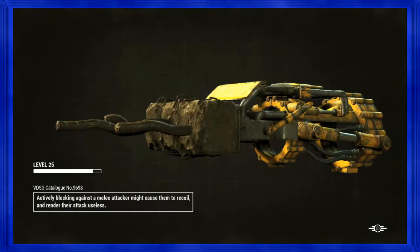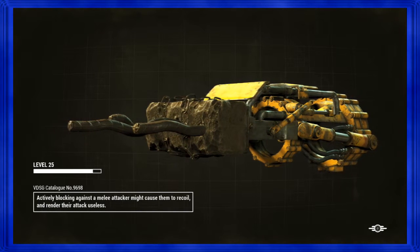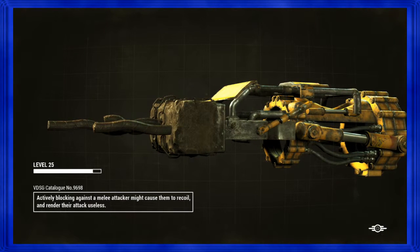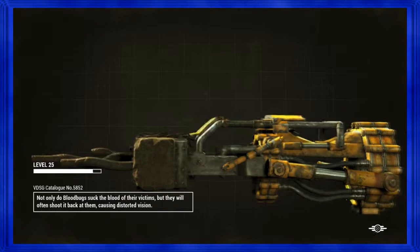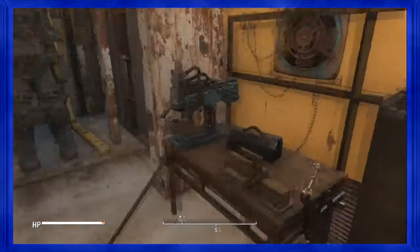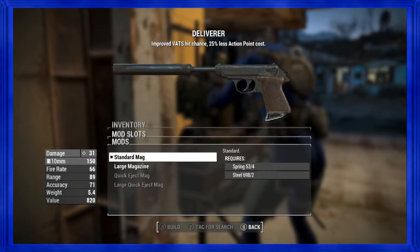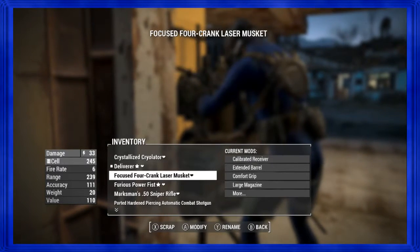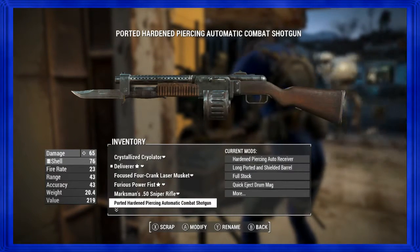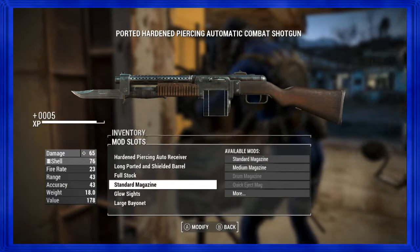I've been noticing this weird bug with fast travel — sometimes it just doesn't work. What if I can make the rebar into like Wolverine claws? You'd have to rename it 'Hey Bub.' I can put a large mag on you — that's what Wolverine said. Furious power fist.